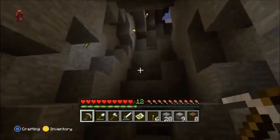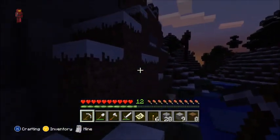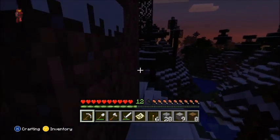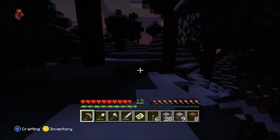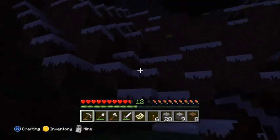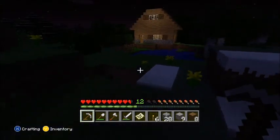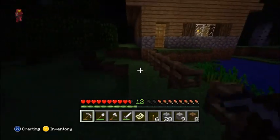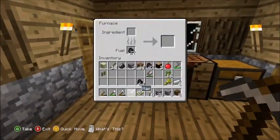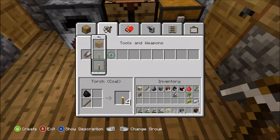Let's head out of these caves and head back to the house where we can drop off our supplies and smelt this iron. More iron there — I missed that. Made it out. Let's get back before all the monsters start spawning. Let's close all the doors up and smelt this. I've got enough coal now — I'll put some away, and I'll make some torches with this coal. That should be enough.